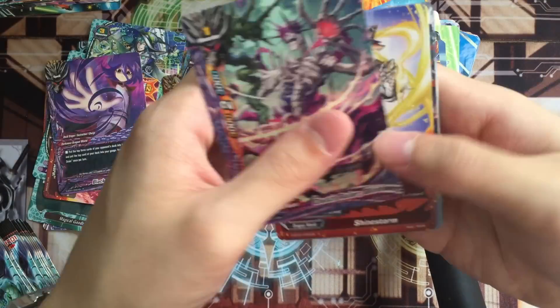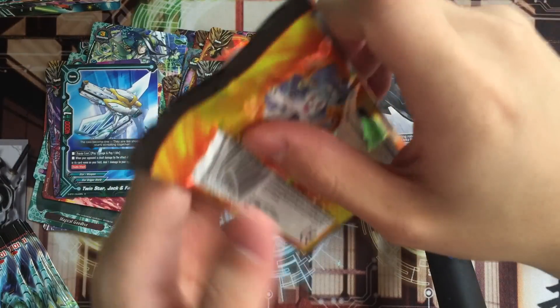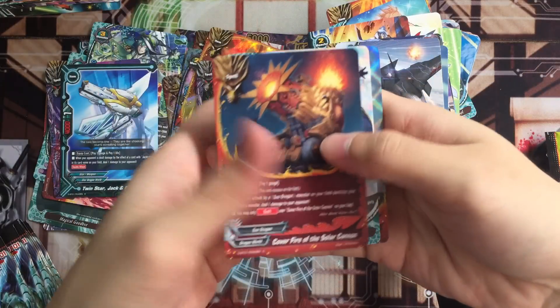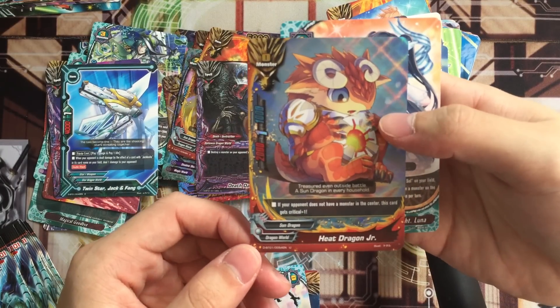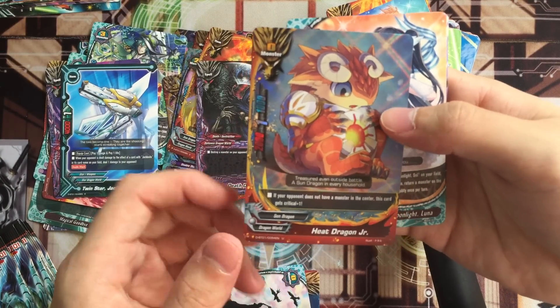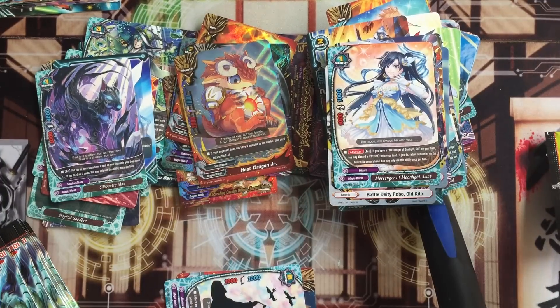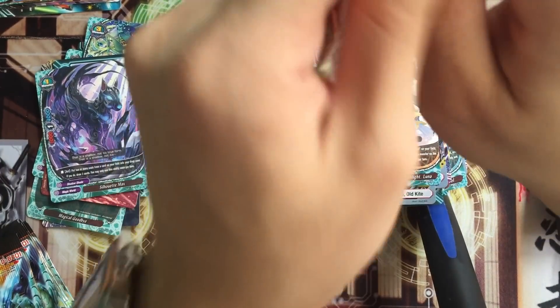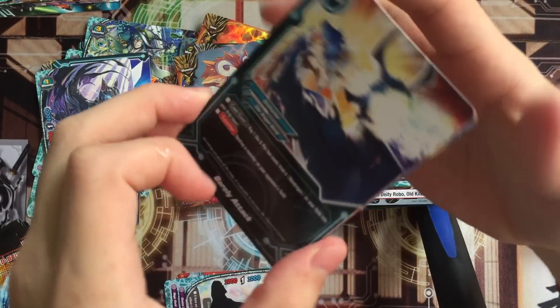In the Darkness Dragon World, you destroy and then deal damage - something like that. Jack and Fang. Hit Dragon Junior - if your opponent doesn't have a monster in the center, this card gains all a creep. So the two-creep monster. It's a common foil. The size is zero - it's worth cute points.